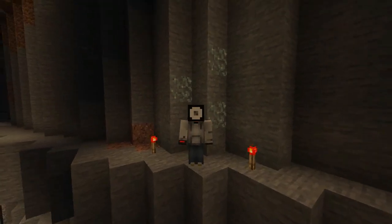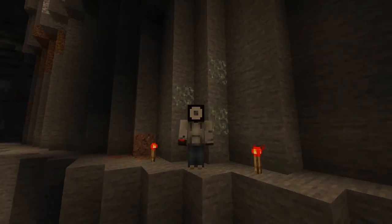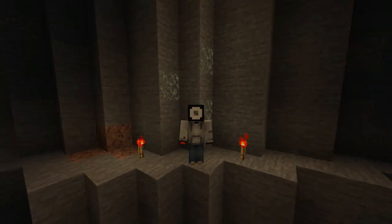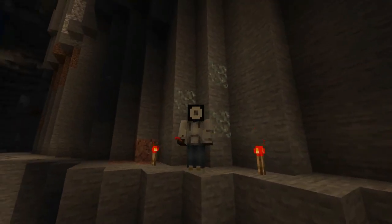Hello everybody, my name is Devin and welcome back to another Minecraft video. In today's snapshot we got glow lichen. Glow lichen is the new light source that naturally generates in caves. Let's go over how to farm it.